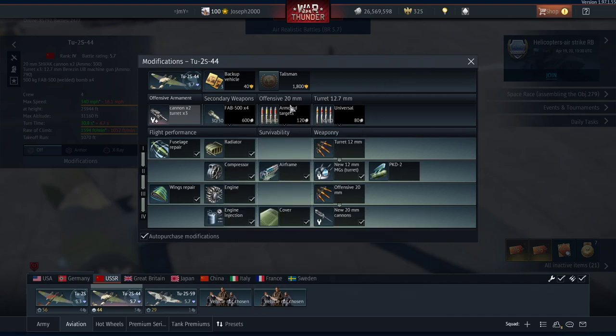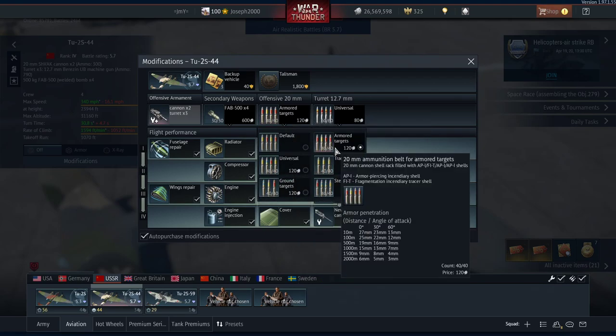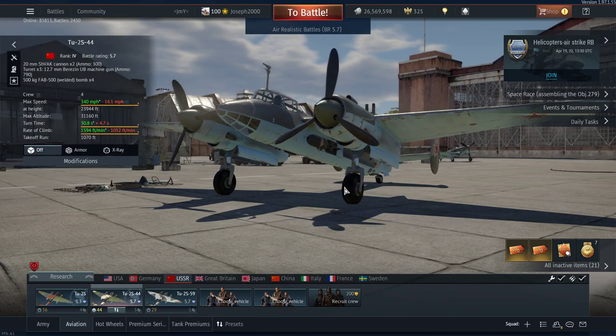Front guns: offensive 20mm cannons. You do get two 20mm in the front and they're actually pretty handy. Shvaks may be considered weak, but at least with armoured targets selected you can pop a light tank or a pillbox quite decently. Even the 12.7mm turrets are quite useful for that. This thing's actually not that bad.